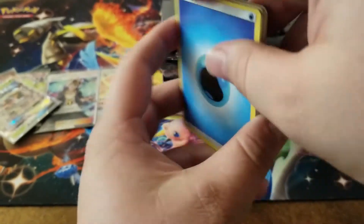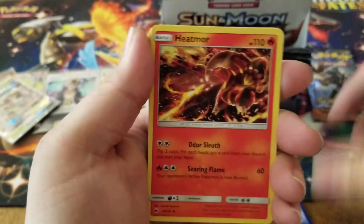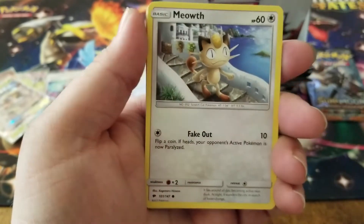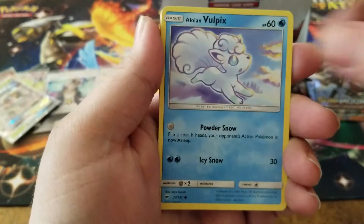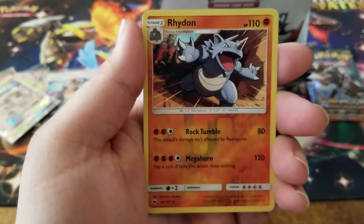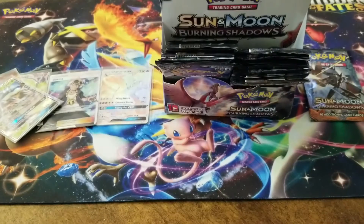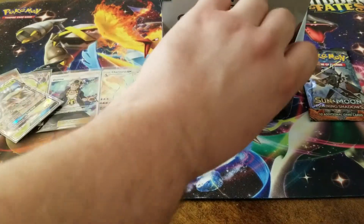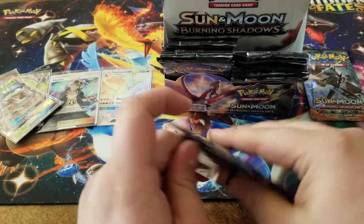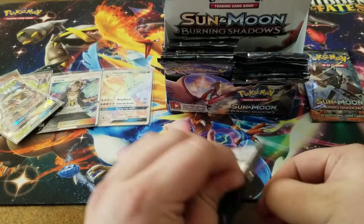A lot of the tag team promos have some of the best artwork you can find in Pokemon sets - like the Mewtwo and Mew promo card from the tin, that's probably my favorite artwork from the newer cards. We have a Rhyhorn reverse holo and a Toxicroak for the rare. The artists who work on Pokemon cards are just so talented.